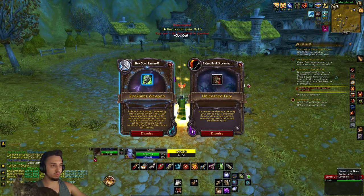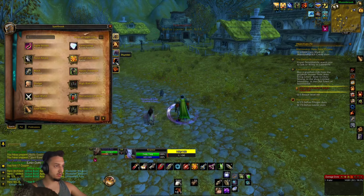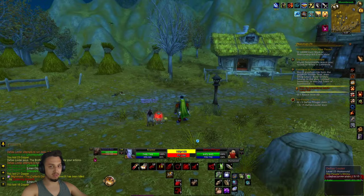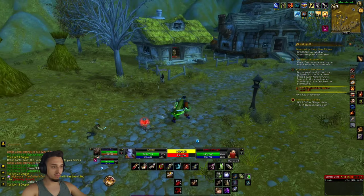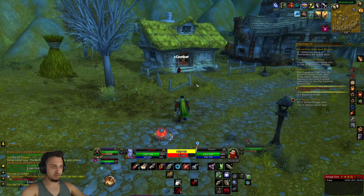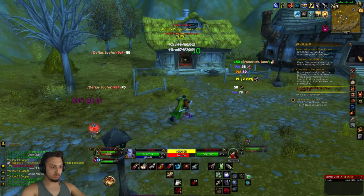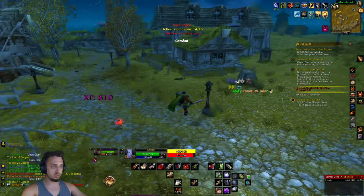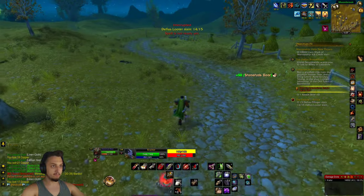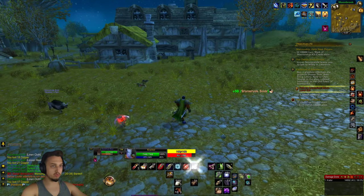We hit level 24 and got Rockbiter — sweet. There are two guys in here: I'll send my boar in, use that ability, and unload on this guy. There we go — pretty easy. Those Pillagers are the scary ones; we need to kill a lot more of those.